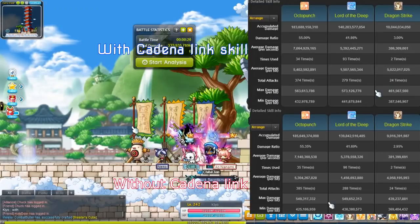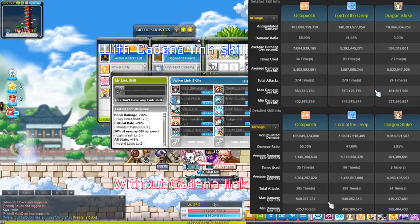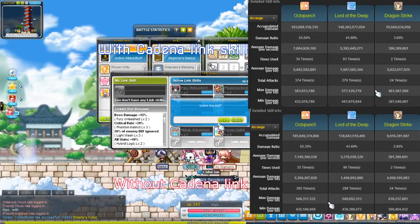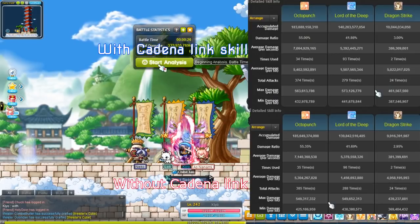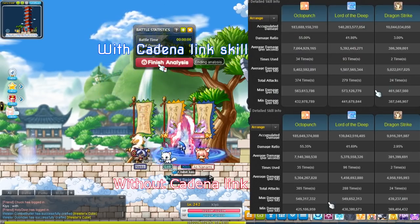And then there's the results from that. And then next, you see that I take off the Link skill here. I just like having proof that I'm doing things, because some people would be like, no, you didn't do it — nah, I'm kidding. But yeah, here's the test where I do it without the Link skill.